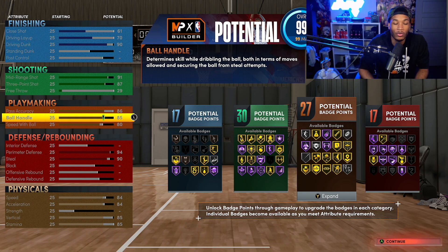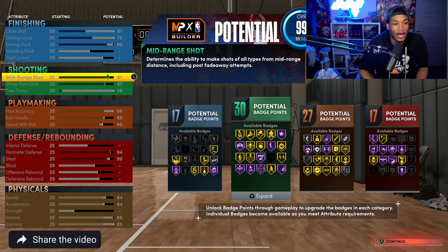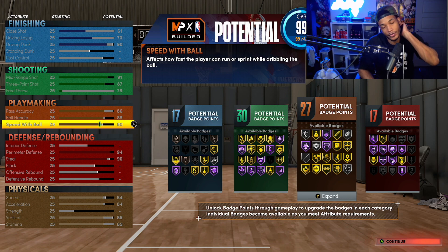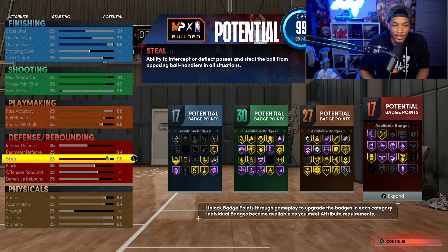Ball handle is at 85 because that's when you get all the pro dribbles, which is really good. Speed with ball - you could take this down and raise speed with ball up if you wanted, but I have mine at 80 and it feels nice, especially once you get Quick First Step at gold - you really do end up blowing by people. Perimeter defense I have at 94 because I want Clamps at Hall of Fame, and I have it set so I can get Interceptor at Hall of Fame as well.